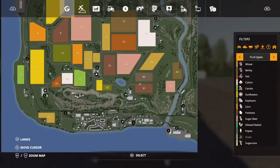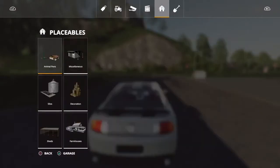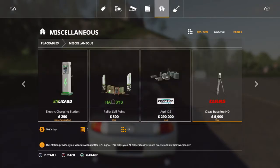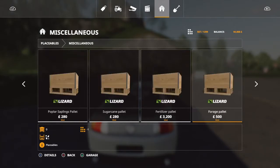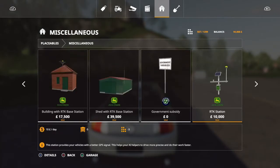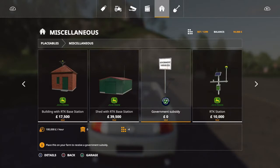Let me show you it very quickly. In the menu tab we're going to place the build, go to miscellaneous and get all the way down there. Basically it's the government subsidiary mod — you get a hundred thousand pounds or dollars, whatever your currency is, and that's per game hour, not real life hour.